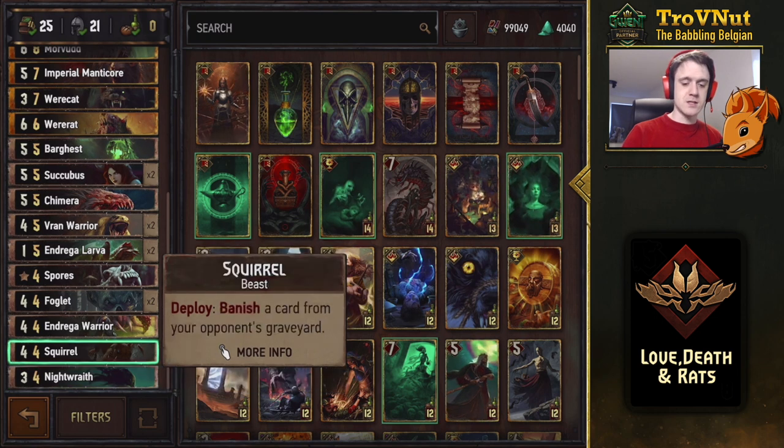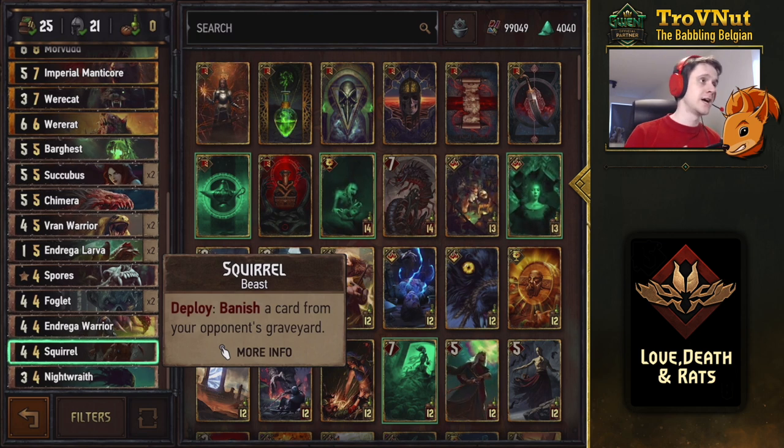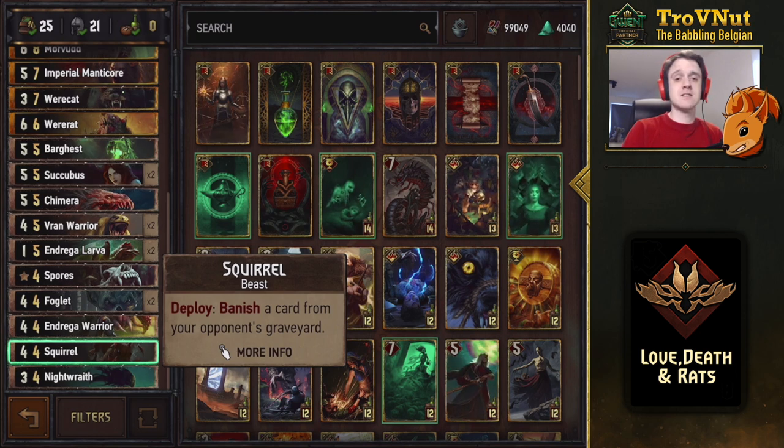Next up is Squirrel — a very good utility card for four provisions. Four power and it's a beast, which is important because the archetype of this deck also includes beasts. We're going for beasts and small units with the death wish ability. The squirrel allows you to banish a card from your opponent's graveyard — good against echo cards, against Madoc, and other graveyard targets.